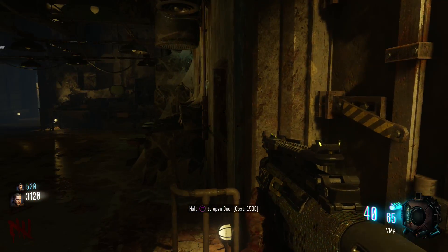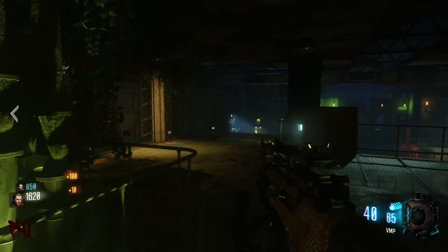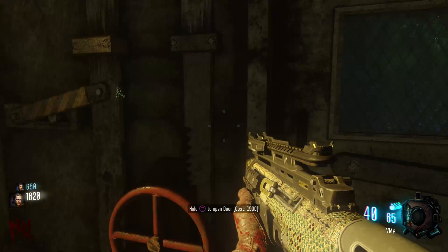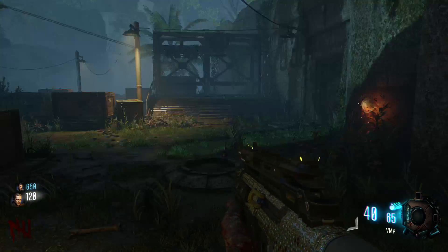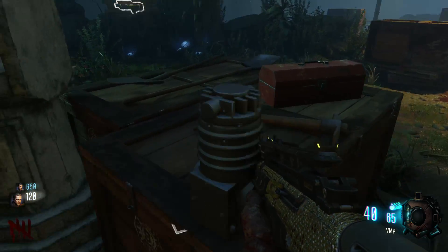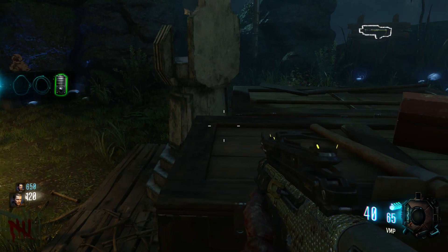The last part locations are at the zipline area. To get here, you must either have the full power on, or go into the power room, open the left door, and you'll be there. The last part will be anywhere in this area. My location was on the box in the middle. Other locations could be on the rocks.